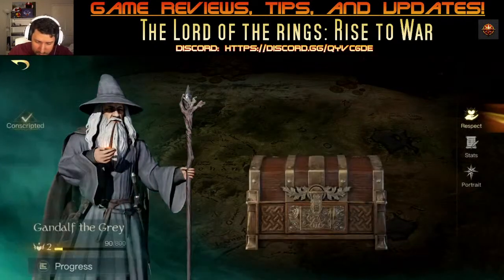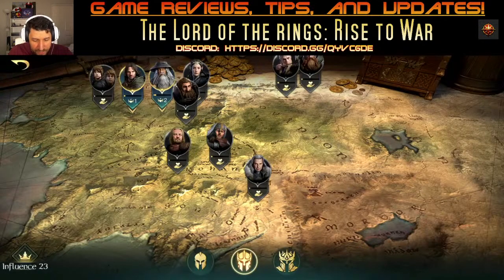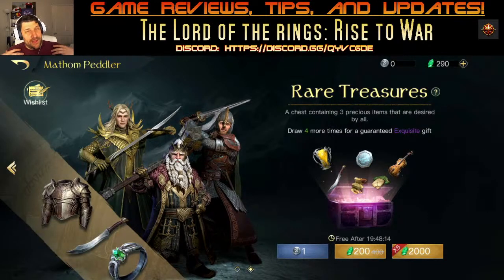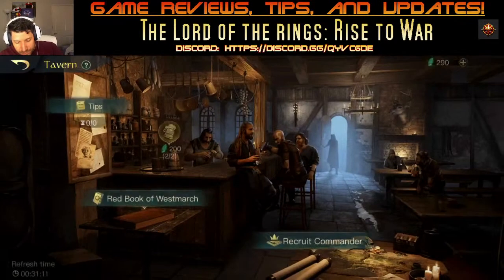I learned something about the chests — you don't need to do a times-5 pull every time. Whether you pull one or two, it still counts down from the timer toward the guaranteed fifth pull. So you can use one silver coin continuously and on your fifth pull you're always going to get an exquisite or legendary gift. I already got two scrolls free from the game and I'm hoping to get more to unlock the Ghost King.